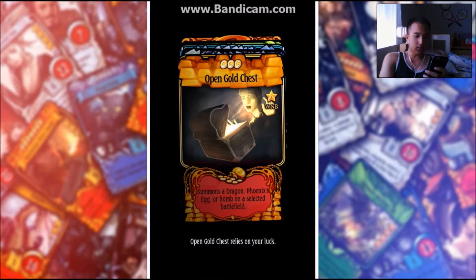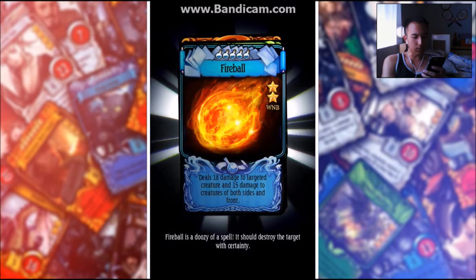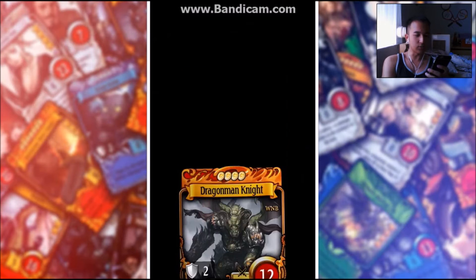Okay, we got an open gold chest, an illusion of witch, a fireball, tomb swarm, and a dragon man knight. So we only got a two star.